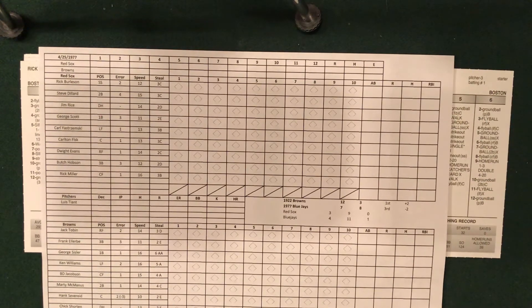Starting lineups for the Red Sox: just a couple of changes from yesterday. Rick Burleson leading it off, Steve Dillard gets a nod at second base, Jim Rice bats third as DH, George Scott moves up to cleanup, Yaz down to fifth. Carlton Fisk hits sixth behind the dish, Dwight Evans in right field bats seventh, Butch Hobson at third, and Rick Miller, the center fielder, bats ninth.